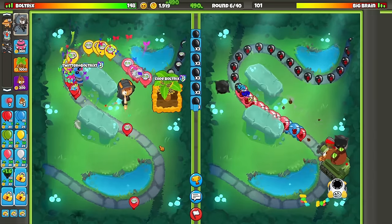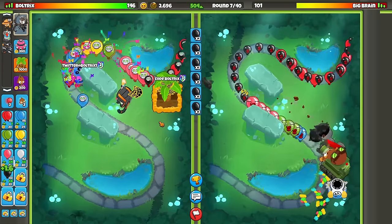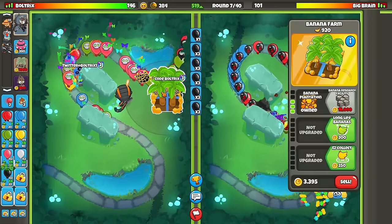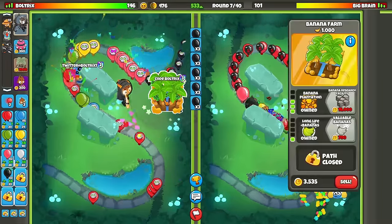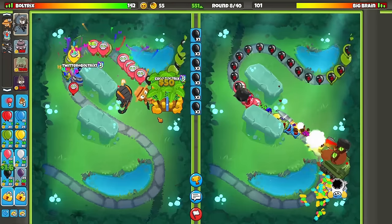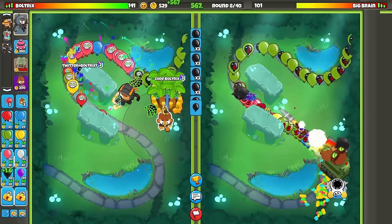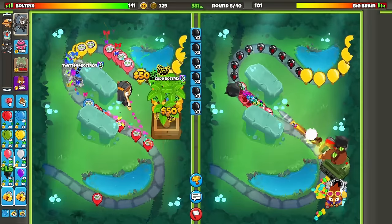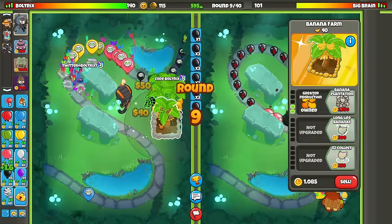He's got the spike factory too — fair play, well done with that. Some of these balloons are somehow getting by but we're chilling. He was ecoing before, but we were still able to go for a pretty early round seven banana plantation. We're going to cross-path this with Valuable Bananas. Because he's not sending us anything, we could technically greed for another 2-0-0 farm — it is risky though, because this map is quite difficult. But I think we can get away with it. It is definitely on the greedier side to go with another 2-0-0 farm on top of an already banana plantation.